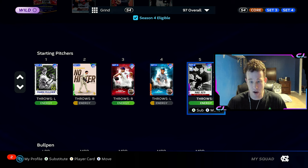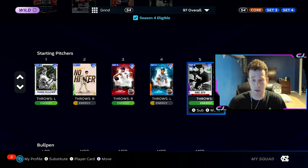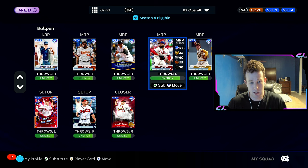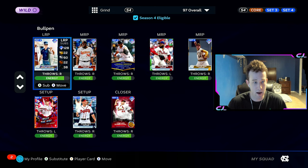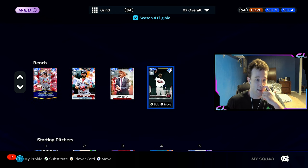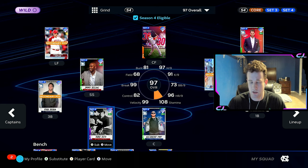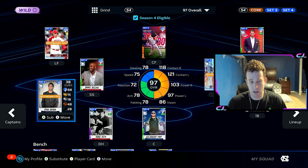I am manipulating my rotation right now by having Babe in the fifth spot with 99s in front of him, so I can always face the CPU's worst pitcher and I don't have to worry about sweating against their better pitchers. You can see the bullpen here — we have Hanky in there but we're not using him. Captains need stats and are stat specific. I'm running a team like this.